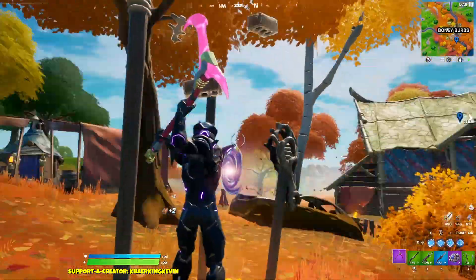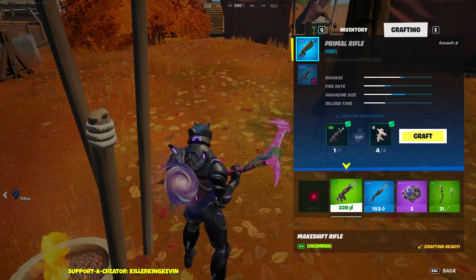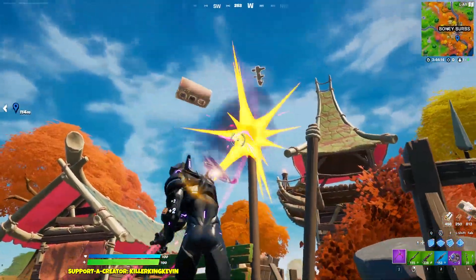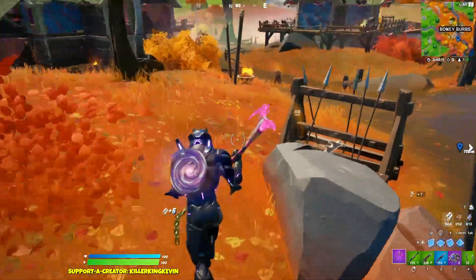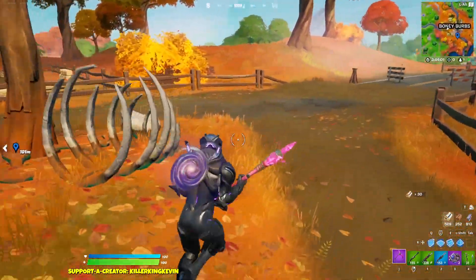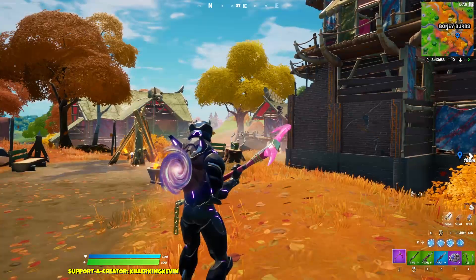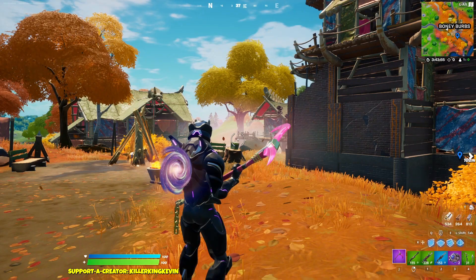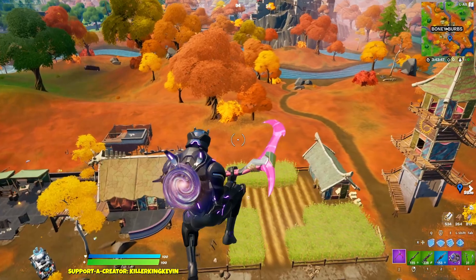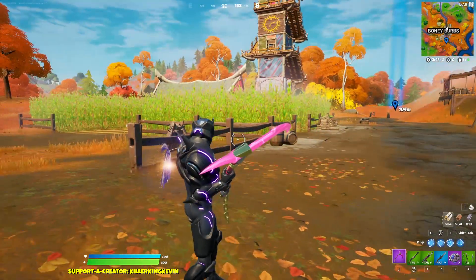There's one bone here — so that's one, two, three bones — and I already have one in my inventory, so I already have four bones. That's how easy it was when you landed at these locations. That is six bones already, so only one or two people are going to get a purple primal or purple pump. Only a handful of people will now be able to upgrade because you need more materials, but it's still a small change. It shouldn't make that much of a difference, but it will help the fights — it will make sure everyone has lower rarity weapons so fights go on longer and not everyone gets one-shotted.